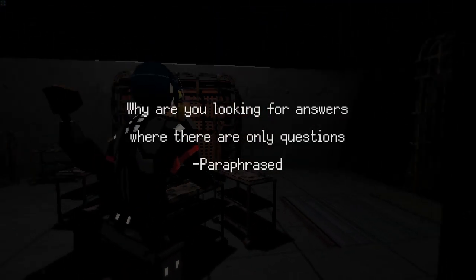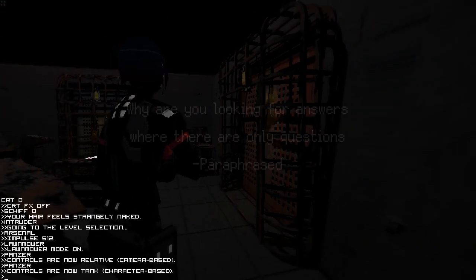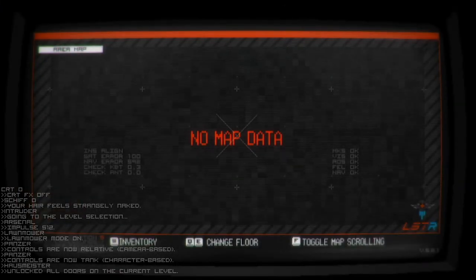Signalus says this is one line from one of the keys in the secret ending: 'Why are you searching for answers where there are only questions?' And that is what this video is about — talking about the parts of the game that hint at a more beneath-the-scenes type of situation that, for all we know, might never be solved as to what it's truly referring to.